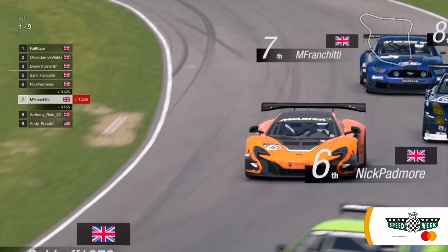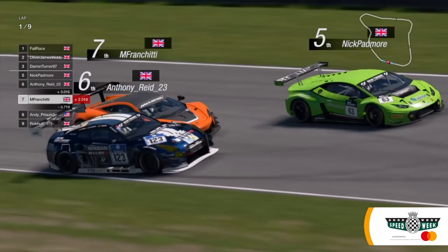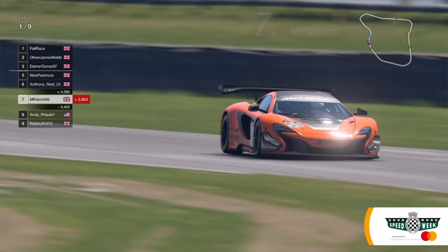At the start, one driver darts through on the inside. One and two running out wide. That's Nick Padmore going through on the inside, gaining ground. But this is Ollie Webb's view — he's been mugged off the start. Padmore coming under attack. Franchitti and Reid get together. Anthony Reid onto the dirt and back onto the road. Franchitti drops back — Marino's seventh now. Andy Prio is the man chasing after him.